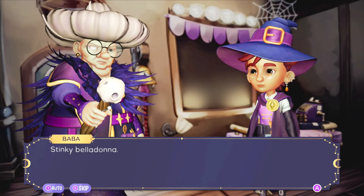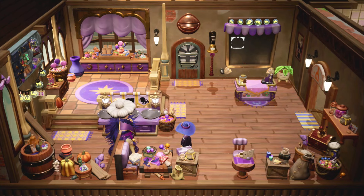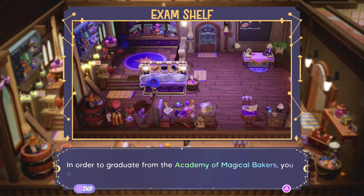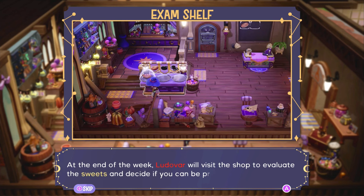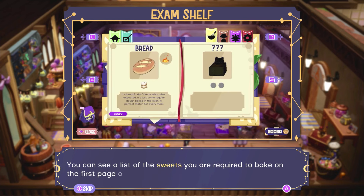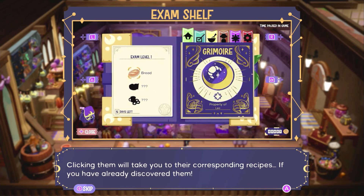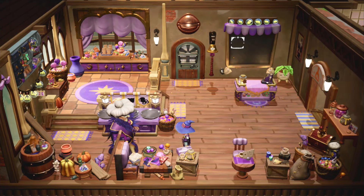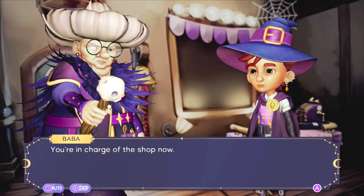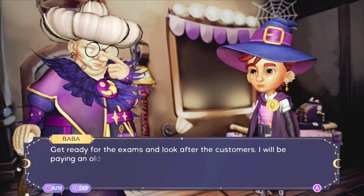'I'll return this Sunday — I expect to see all the required sweets on the corresponding tray. Farewell.' 'We gotta get our act together. In order to graduate from the Academy of Magical Bakers you need to pass all the practical exams. For each level you'll have to bake three different sweets and place them on the exam shelf at the end of the week. Ludovar will evaluate the sweets and decide if you can be promoted. You can see the required sweets on the first page of the grimoire.'